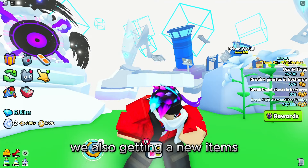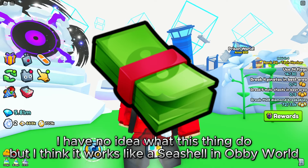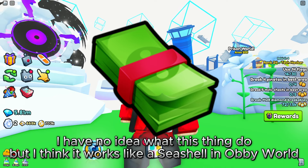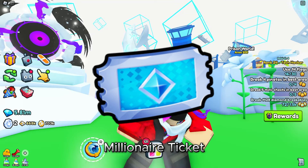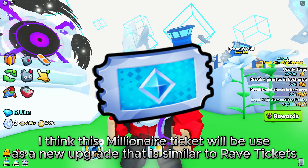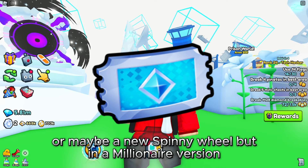We are also getting new items. First is the Money Bill. I have no idea what this thing does, but I think it works like a seashell in Obby World, or maybe it's a new item you need for upgrades. There is also the Millionaire Ticket. I think this Millionaire Ticket will be used as a new upgrade similar to Rave Tickets, or maybe a new Spinny Wheel but in a Millionaire version.